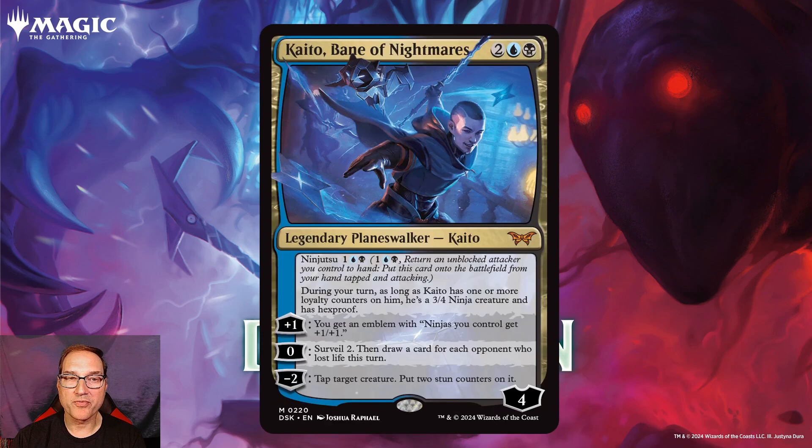Next we've got our planeswalker for the set, and that's Kaido, Bane of Nightmares, for two, a blue and a black mana. You get a planeswalker Kaido with four loyalty. Kaido also has Ninjutsu for one, a blue and a black mana — you can return an unblocked attacker you control to hand and put this card onto the battlefield from your hand, tapped and attacking. And during your turn, as long as Kaido has one or more loyalty counters on him, he's a 3/4 ninja creature and has hexproof.